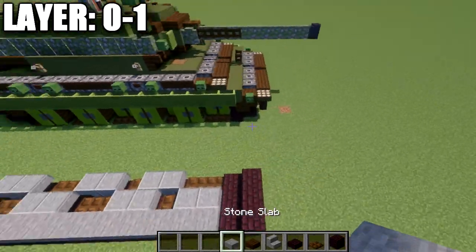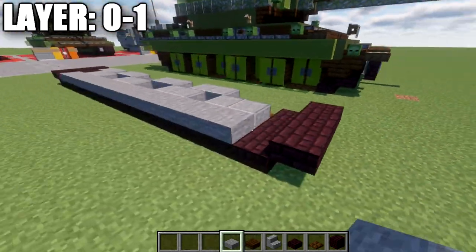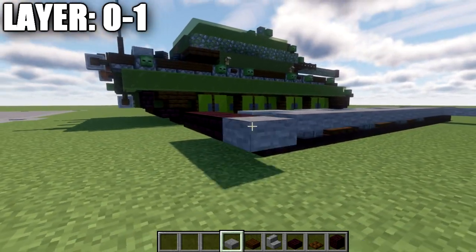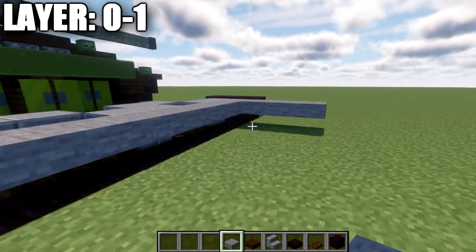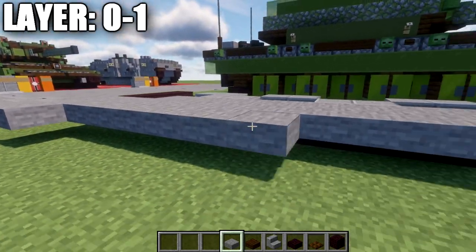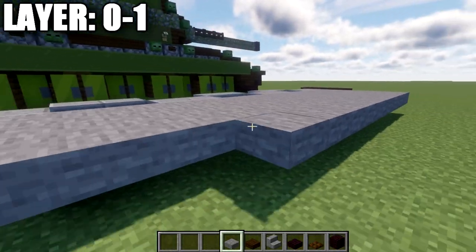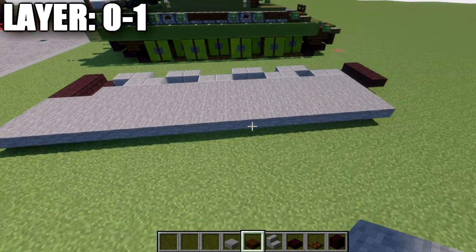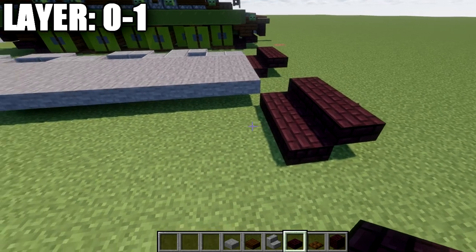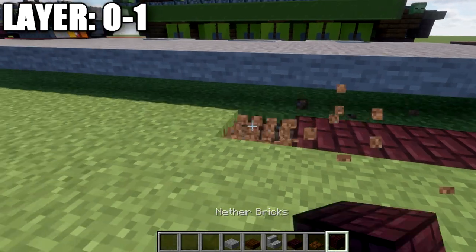Now take the stone slabs and place down a row of three over, and going to the back place down a row of three nether brick slabs across as well. Connect these rows of stone all the way across the center to fill in the bottom of the vehicle. After that's done, do the same track design over on the right side — I'll build this a bit quicker since I've already covered the other side.